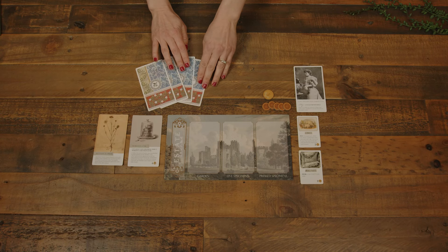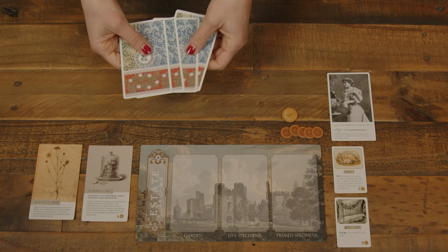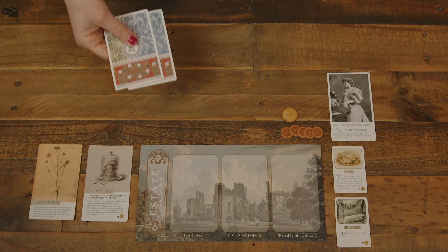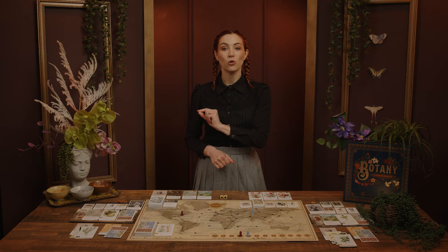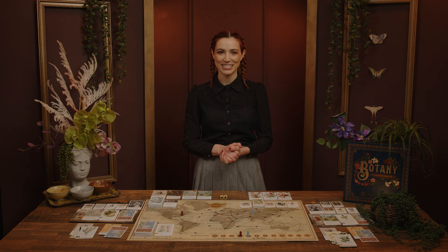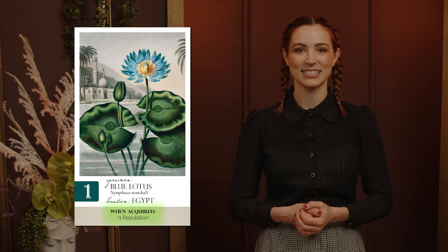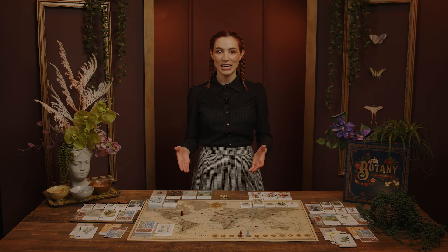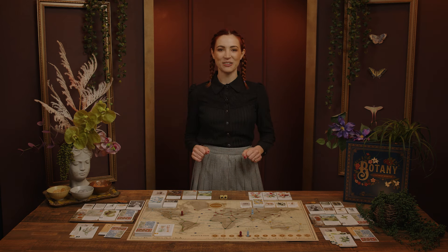And finally, four Specimen cards dealt to their personal hand. Once during setup, each player may discard any number of cards and draw back up to the hand limit of four. If a player has an ability or card that increases their hand limit, they may draw up to that many cards instead. Specimen cards have a name, point value, location, and sometimes an effect. Players then each roll the dice to determine the first player. Setup for Botany is complete!